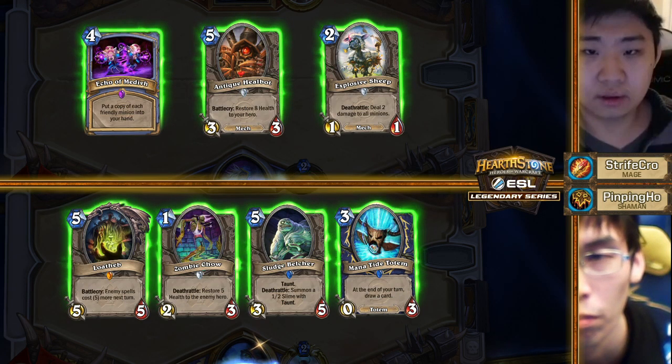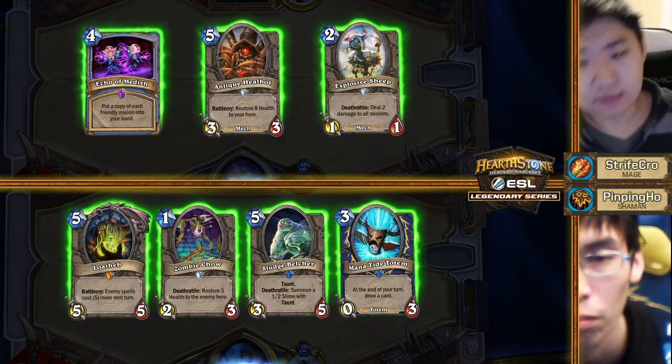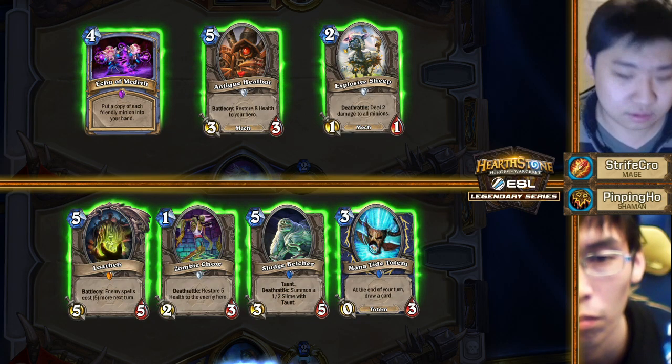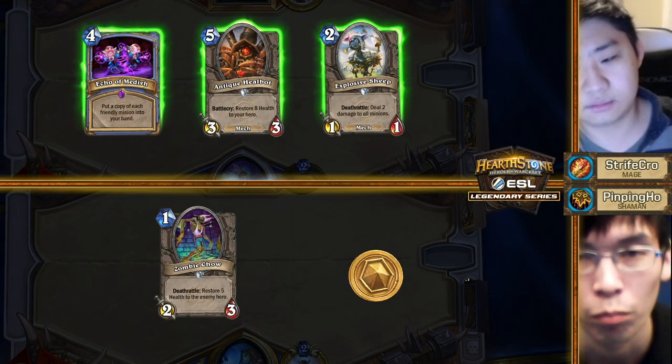So Pingping Ho, how do you mulligan against Mage? Is it aggro or is it control? You just never know. I think you just have to value your curve and your board here as the Mage. Although I feel like if you're worried about the aggro, you definitely have to have that Lightning Storm.